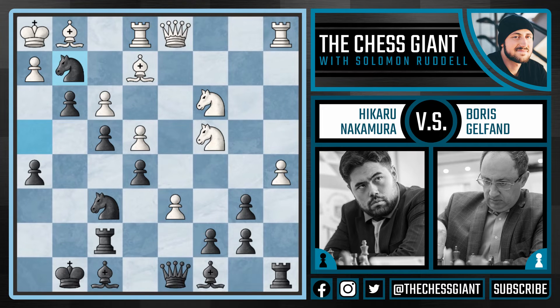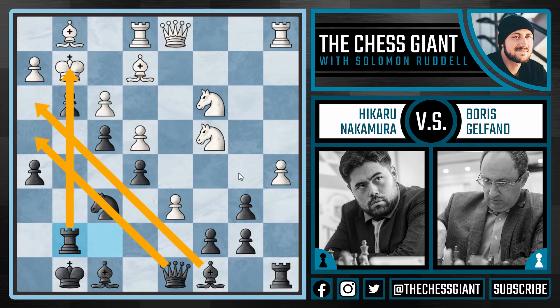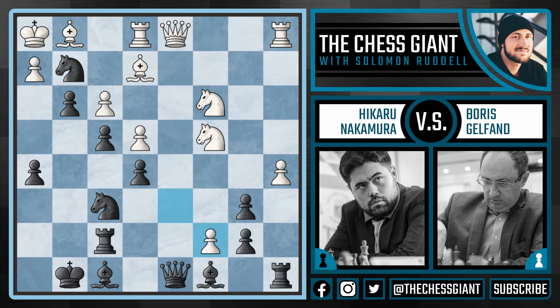Nakamura plays a somewhat crazy-looking move: knight takes g2. And here Gelfand played d takes g7, which is actually a mistake. I think better in this position was king takes g2. But even after king takes g2, Nakamura could have played rook g7 — and this rook on g7 is very active, the queen and bishop are both coming into the game. It's not hard to see why Gelfand wasn't too excited about playing king takes g2. After knight takes g2 and d takes g7, Nakamura finds a very nice move: knight takes e1. The idea is that white could play c takes d8 and make a queen, but g2 would be checkmate and the game would be over.